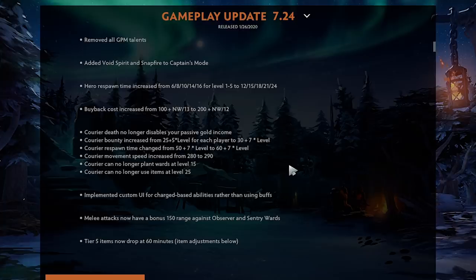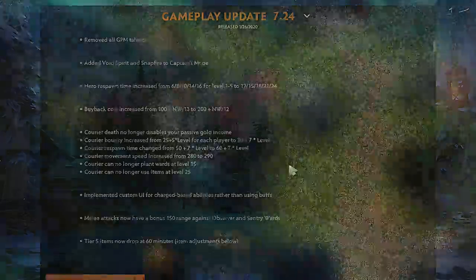They're also increasing the amount of gold you get from a courier — I'd rather you get more gold than cut off passive gold. The respawn time is longer now, making it a little bit better to snipe couriers early game. Courier movement speed increased — I still think it should be a little bit higher, but we're getting there. Couriers can no longer plant wards at level 15 and can no longer use items at level 25. I'm on the fence about this but think for the ecosystem of Dota it's probably better overall.